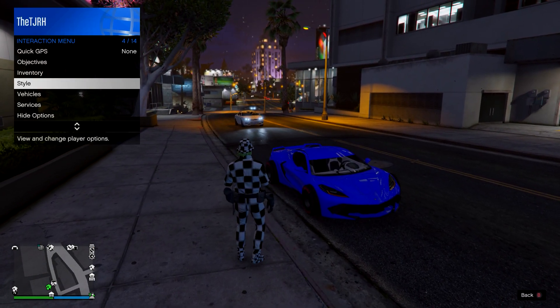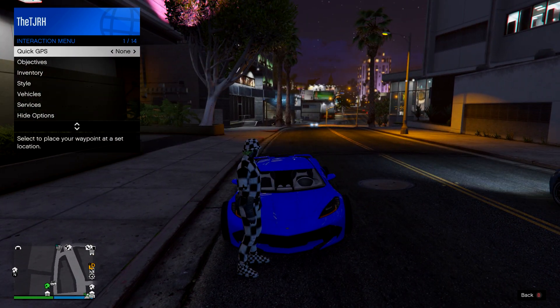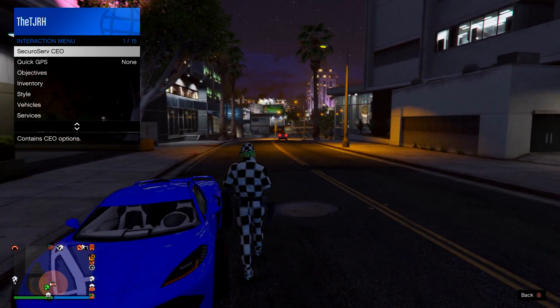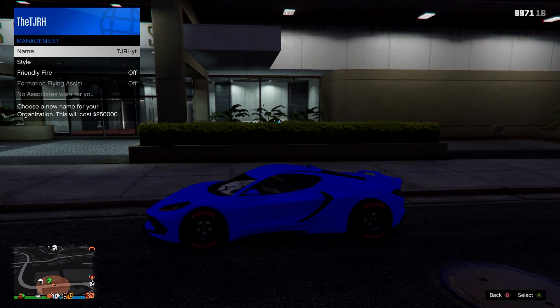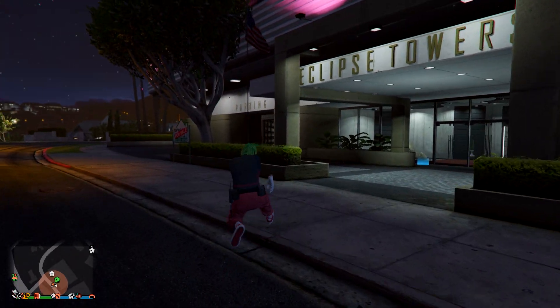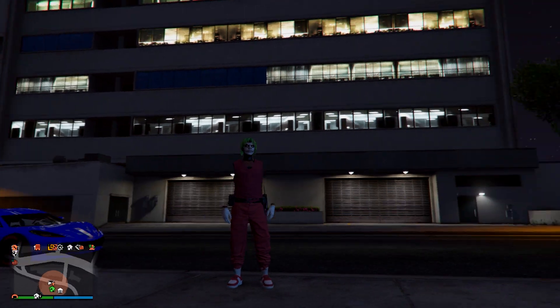When you spawn back in, open up your interaction menu and register as a CEO or MC President. Then get in any car, go to your MC or CEO menu, go to Manage MC or CEO, go to your Style, switch one to the right, then one back to the left. Exit out of the vehicle and you'll notice you get this outfit — the belt should merge on, or if you used the utility vest, that'll merge on too.